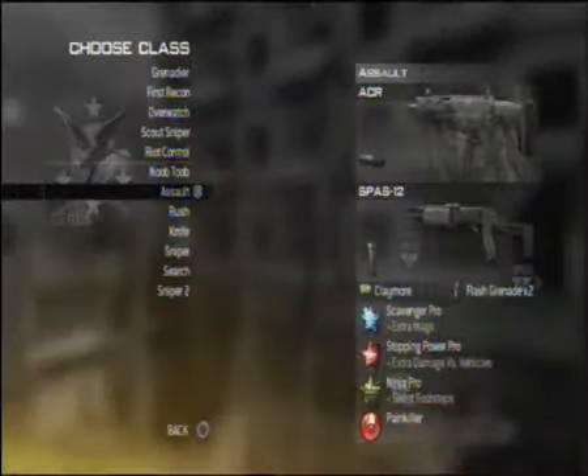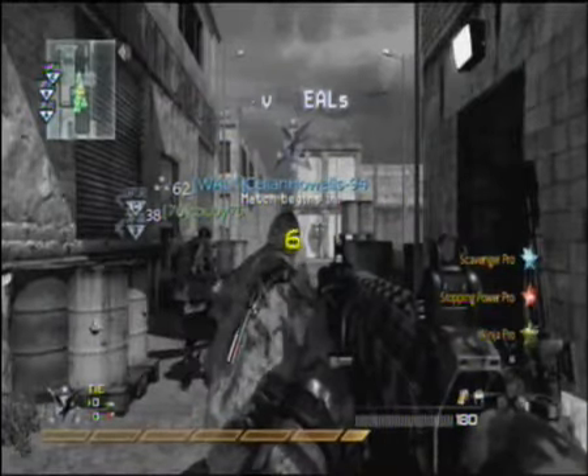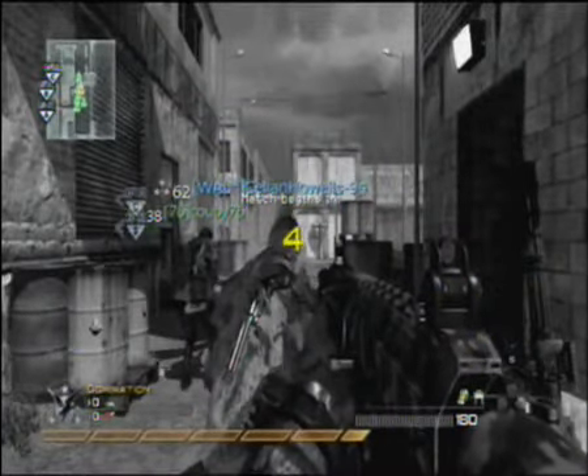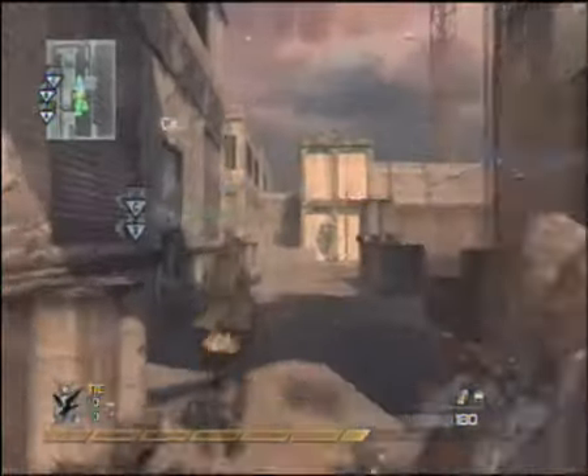I'm using my Silencer class, which is an ACR with a Silencer, obviously, a Spaz-12, Claymore, Stuns, and then Scavenger Pro, Stopping Power Pro, and Ninja Pro.